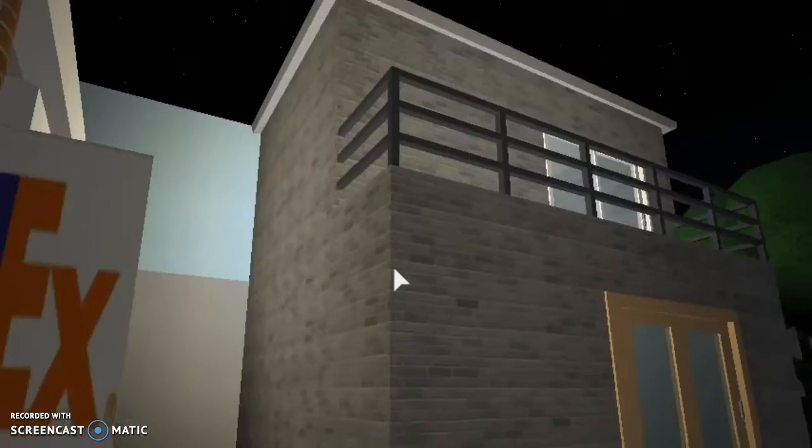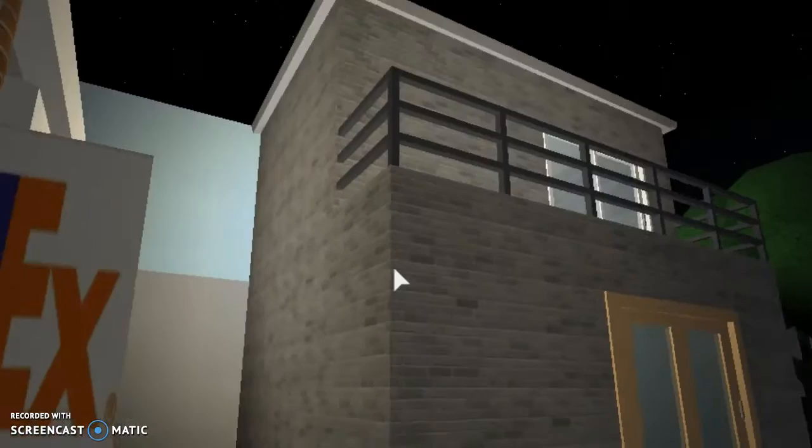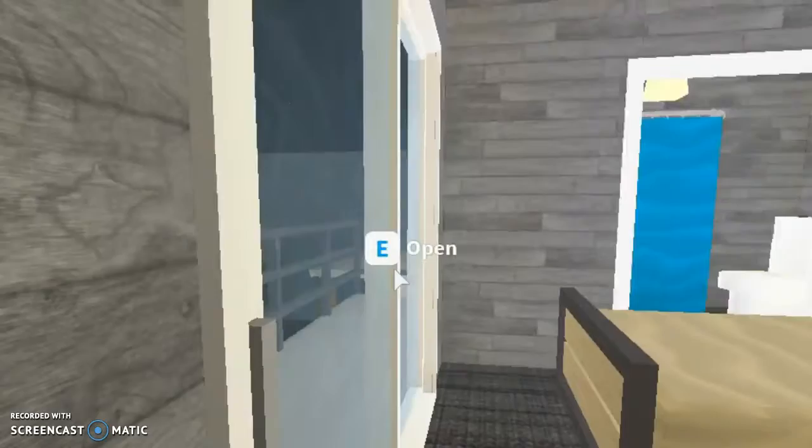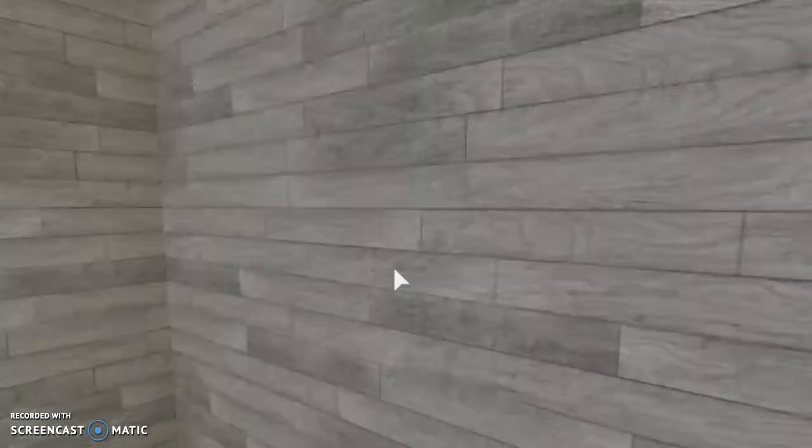Next is just a rental house. I'm not using this house — this is just for a person to rent out if they're doing a little roleplay, because I was too lazy to build a family roleplay house. You have the bathroom, one bed, and then another bathroom.